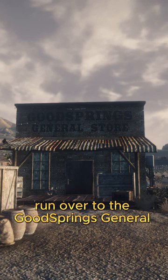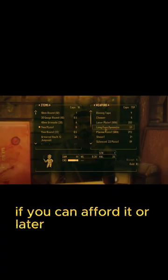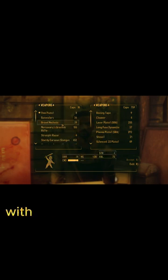Run over to the Goodsprings General Store run by Chet. Go ahead and grab yourself a shovel if you can afford it, or later on go back for it. Because all across the Mojave, there are graves to dig up with valuable loot inside them.